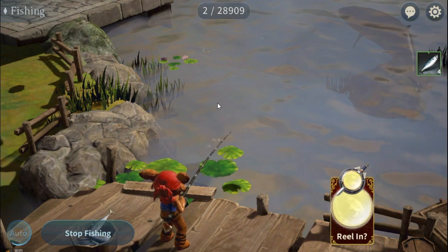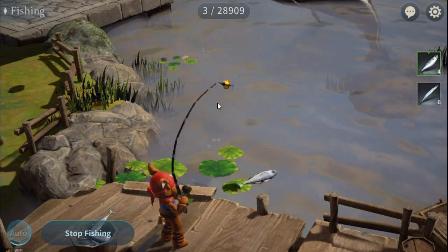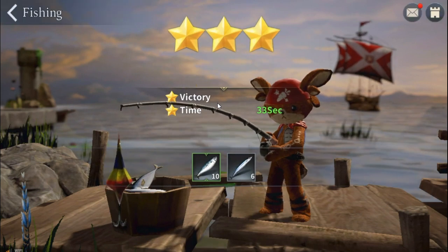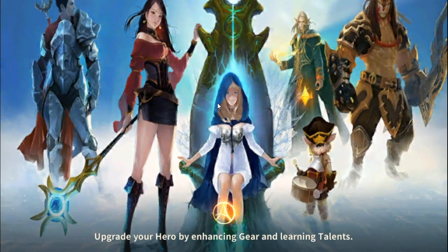So there you have it — the secrets to fishing. If you want to just speed up fishing to do your daily quest, since every day you have to do one fishing, just go into fishing and click stop fishing right away. You can complete a cast within about 10 seconds — it will instantly get you one fish. You don't have to wait for the animation; you can just boom right through it.